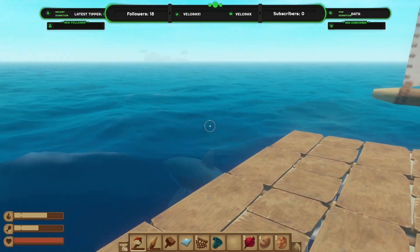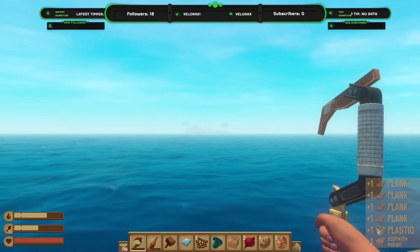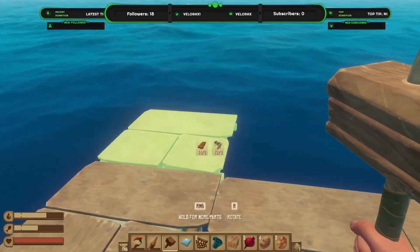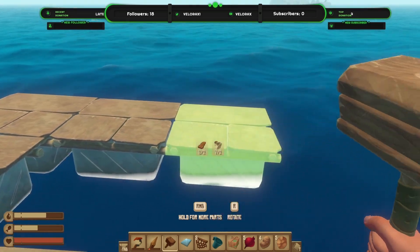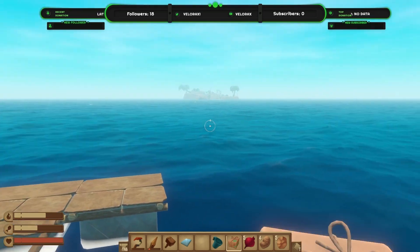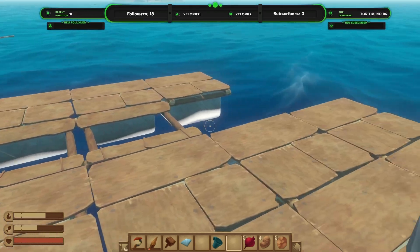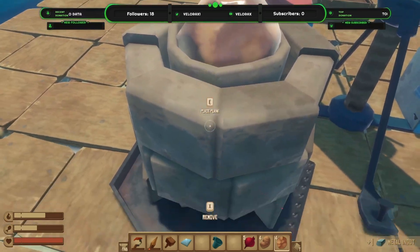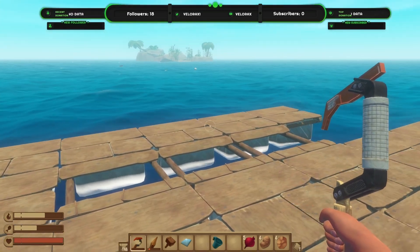While we're kind of motionless, I'm going to grab what I can from here. I think we're going to head towards the island I can see on the horizon. Let's melt down some copper. Keep everything topped up with logs as we can. We don't have many planks so it's a good job we're going towards the island.